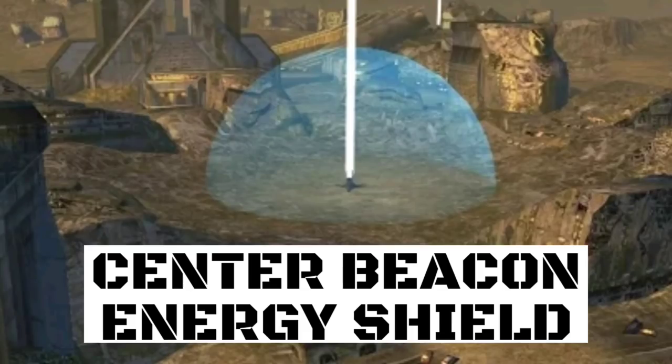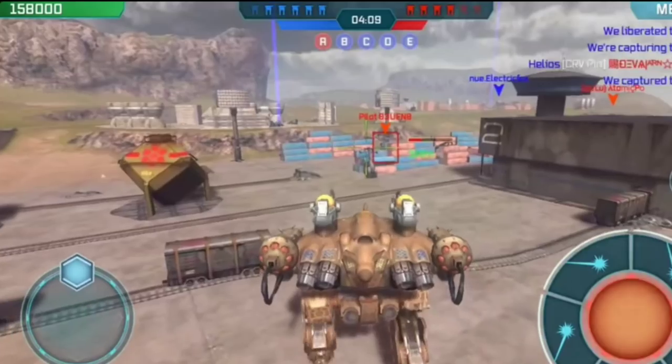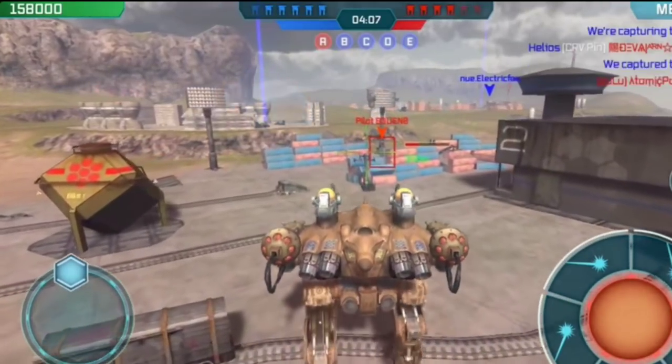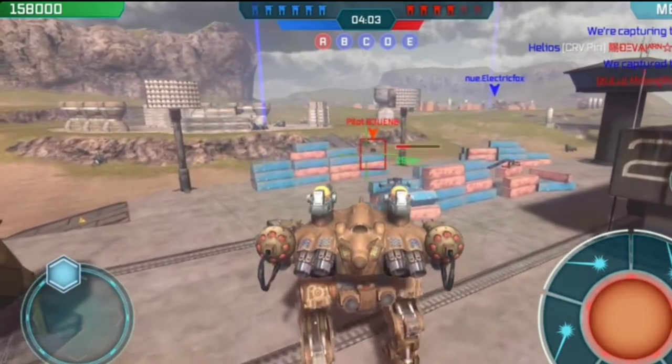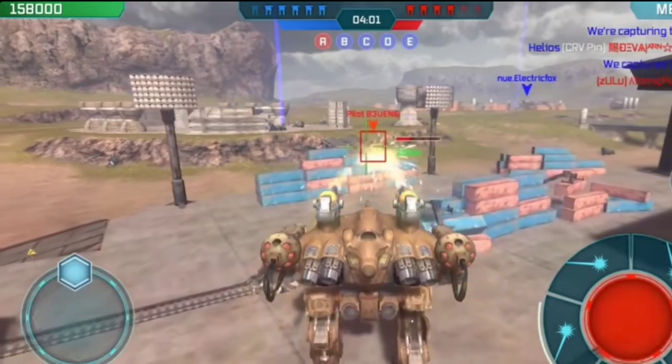Number two is possibly one of my favorites because it is the center beacon shield. So let's take a look at this. It's hard to explain, but basically at the center beacon, there's a massive shield that robots could hide inside of.